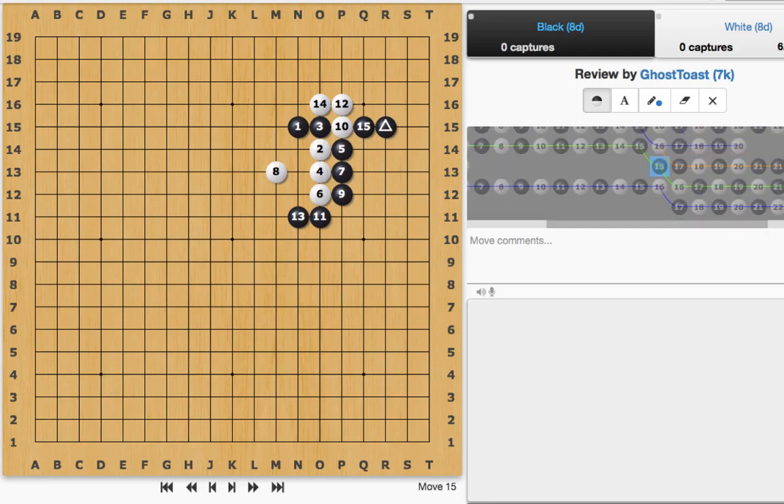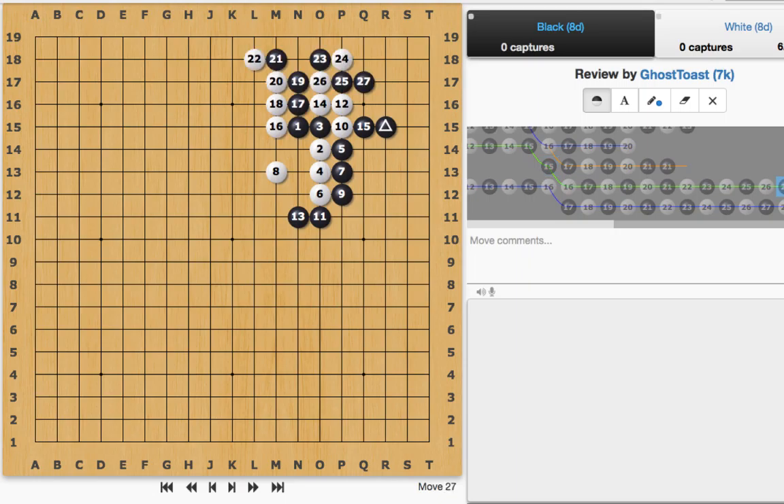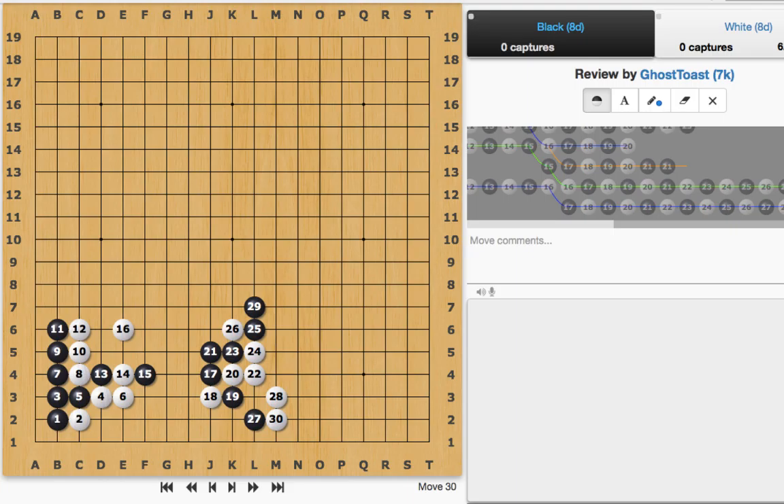Now let's take a look at a problem. It is Black to play. Black wants to capture this stone — we want that stone to die. Black wants to capture this stone, so we know we have to use the Nose Tesuji, but we don't know exactly when.